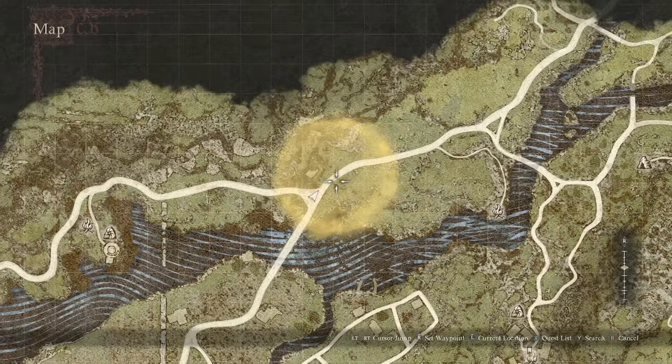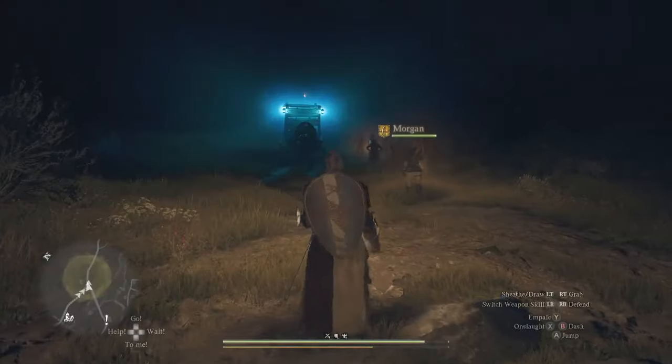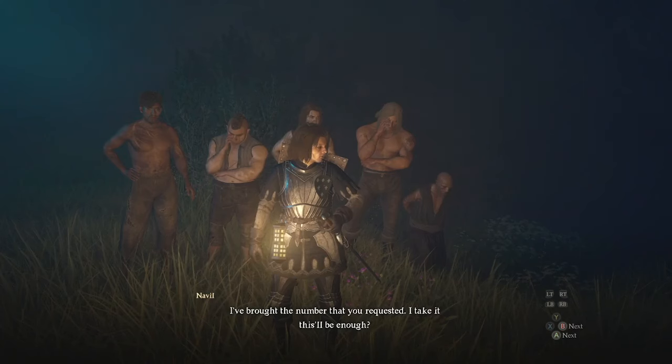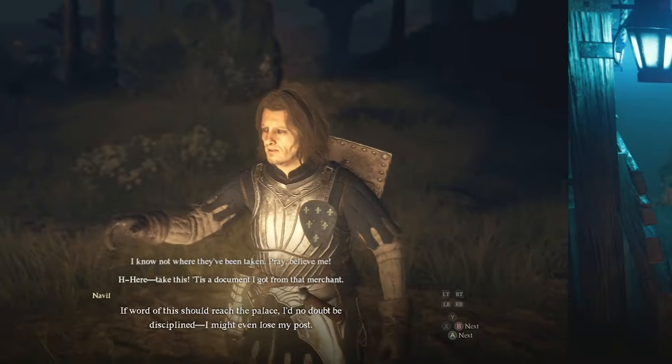You need to do this at night time, so either rest at a checkpoint nearby or rest at the inn. Then come to the spot marked on the map and you will see the Phantom Oxcart. You'll get a brief cutscene here.